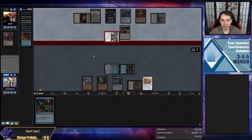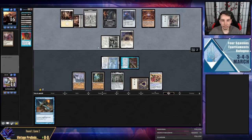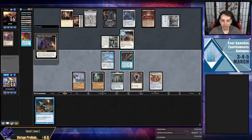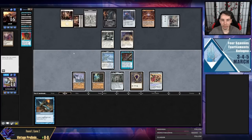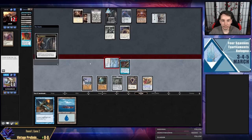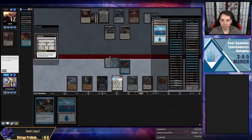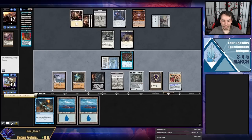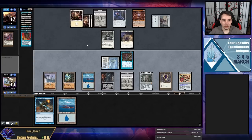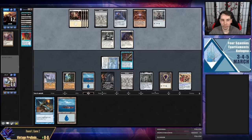I can also leave this Emry up and block the 3/1 until they forge onto it — that is unfortunate. I still think I'm supposed to take the initiative and race. I don't think I need this Black Lotus anymore. If I do Emry loop, the Forge is just not a good clock unfortunately. Drawing another Island was bad — I'm going to leave this Emry back. I'd rather be able to block this turn before they can Forge unless they play another one pre-combat.